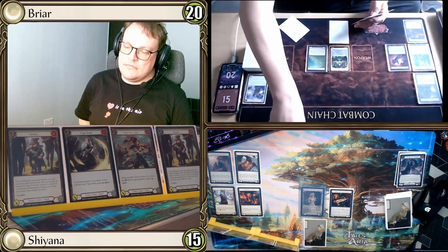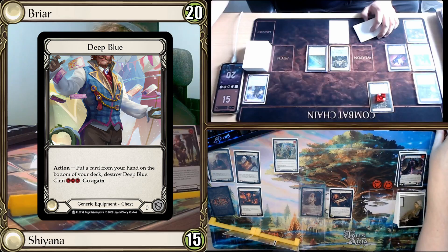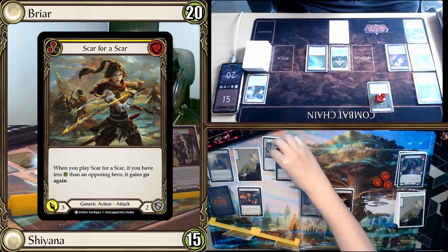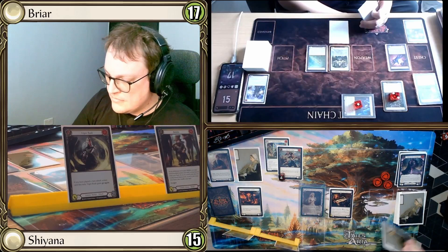My turn. I draw back up, getting an Embodiment of Earth. I start by playing Force of Nature, then crack my Deep Blue putting a card on the bottom of my deck for a resource. I crack Stubby Hammers and attack with a Scar for a Scar — because I have less health, it gains go again. Coming in for 4. Opponent blocks for 1; that's 3 damage through, so they're down to 17. Force of Nature procs because Scar for a Scar's attack increased, so I draw a card.